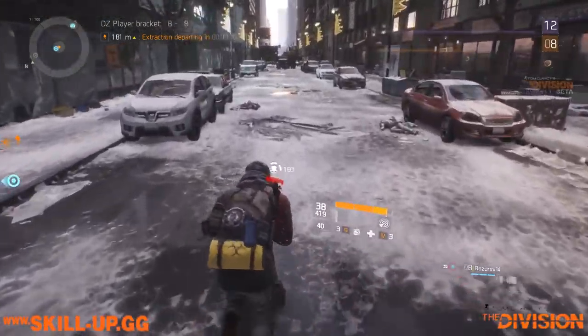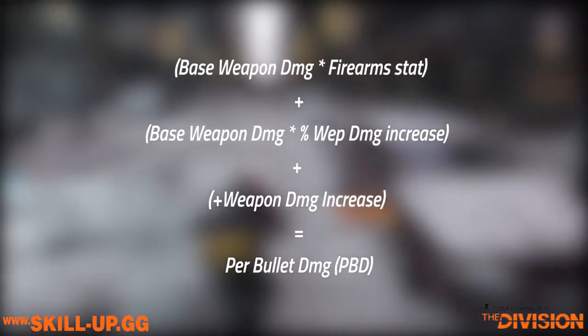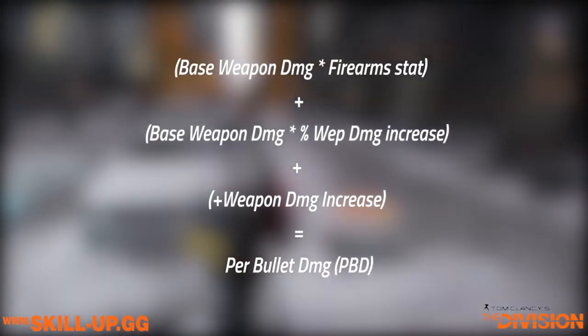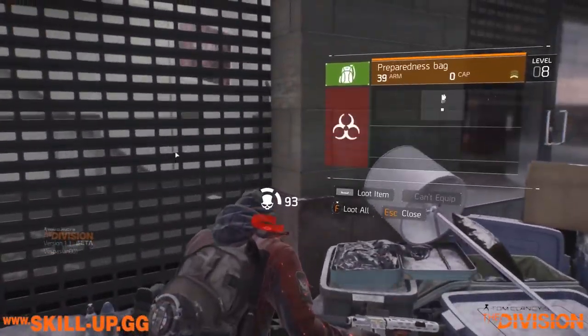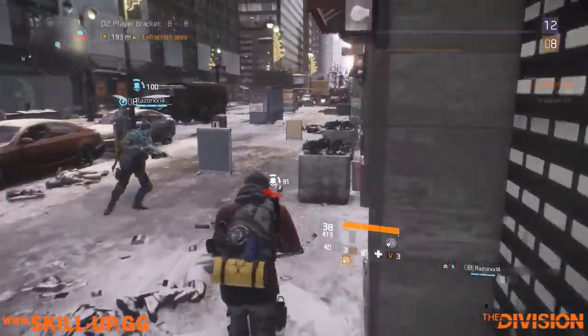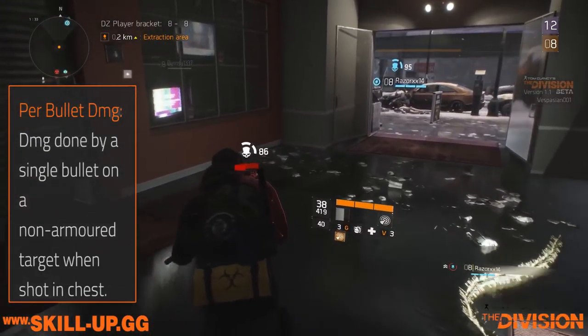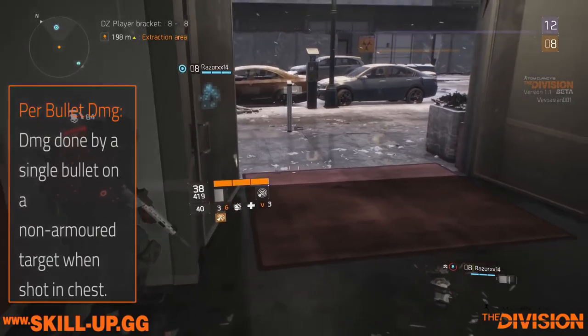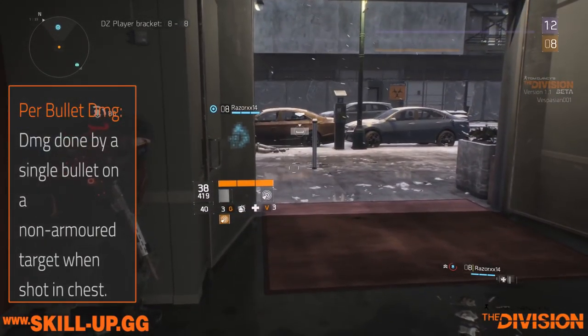The foundation for this stat is actually your per-bullet damage. There's a lot of math that goes into calculating your final per-bullet damage, which I'm not going to cover in this video — you can check the video tomorrow for the detail on that. But essentially, per-bullet damage is the cornerstone of this calculation. To be really clear, that is how much damage you do when you shoot a target with no armor in the chest. That is your base per-bullet damage.